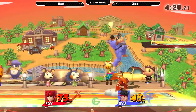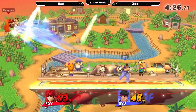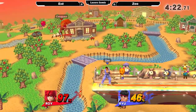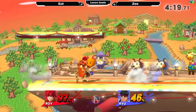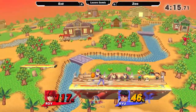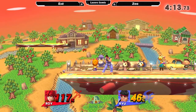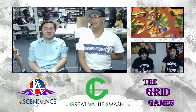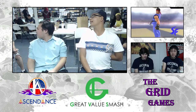For most characters, neutral air keeps you relatively safe. It's never going to be the best move in a character's kit, but it's definitely something that is good to throw out for a combo, or to keep yourself protected. Missed punish by Roy there, but a good Shoryuken. He's really good at the inputs.